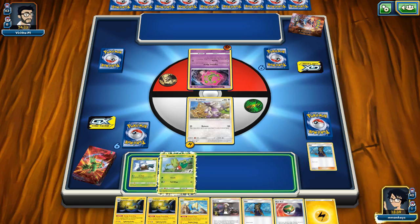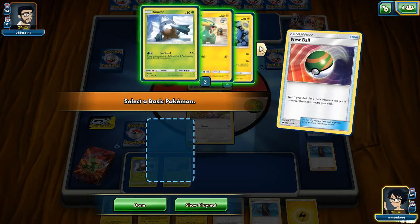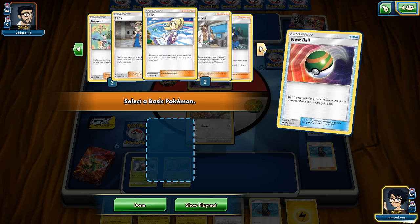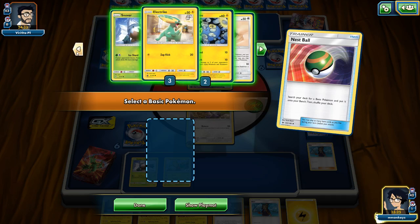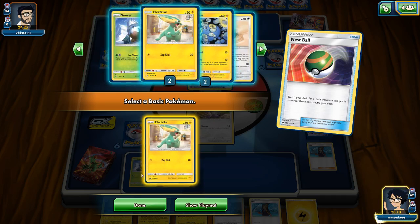So let's get Shriko out. We'll throw down our Nest Ball and grab — let's look through our deck real quick just to see who's living in there still. Not bad. So it's between Chinchow and Electrike, and I think I'm going to go for Chinchow. Let's go for Chinchow.